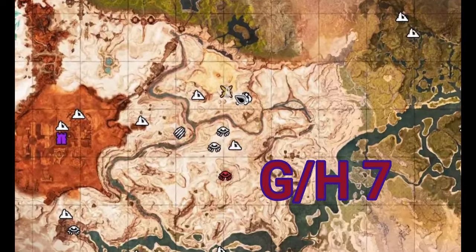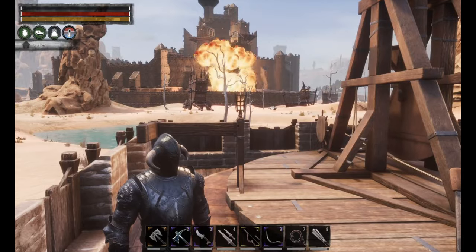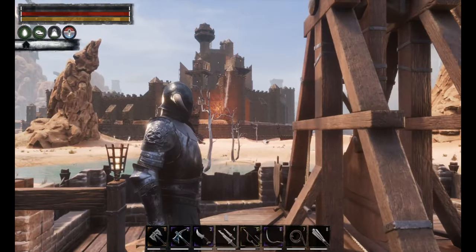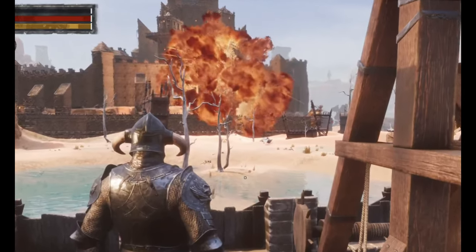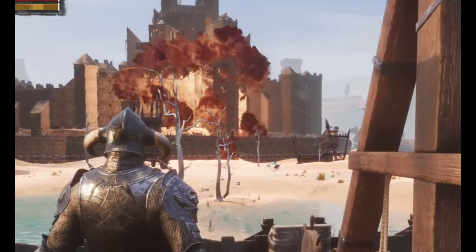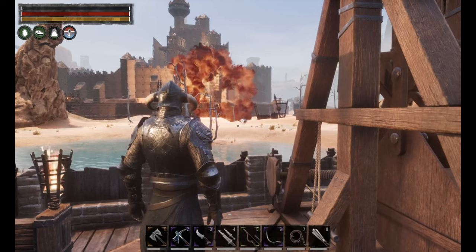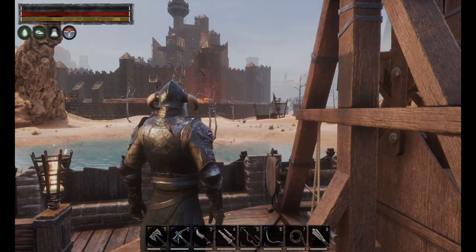Here's the new Stygian Fortress and it's located on the lines of G and H, number 7 on the map. Now there are a few different ways you can raid this fortress. One being the most fun is using a trebuchet, but it's kind of expensive and not very accurate. It does take a bit of resources to make your trebuchet and the explosives that you need. The accuracy of the trebuchet leaves a little to be desired at times, but it will get the job done.